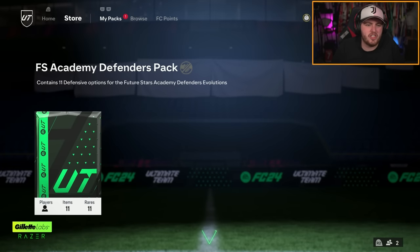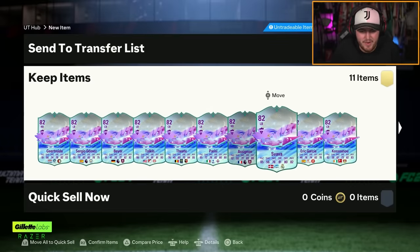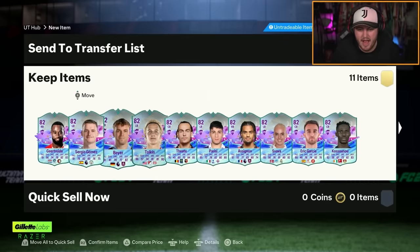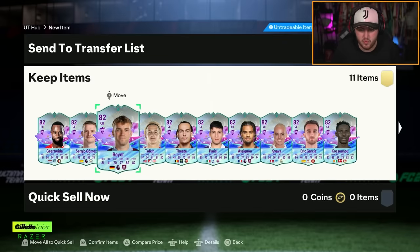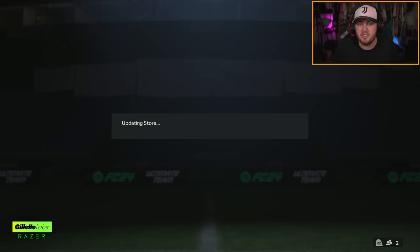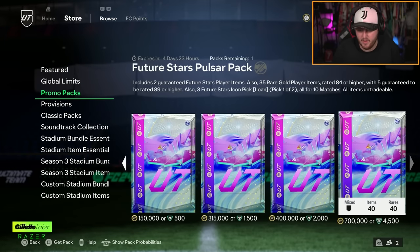We also got today the Future Stars Academy Defenders pack — I assume we're not getting midfielders then. Let me know in the comments who you guys are going to be Evo-ing out of the Future Stars Academy. I think Bayer looks really good, Kassono looks really really good, and Eric Garcia looks solid as well. These will depend on your teams and the players you've got in your club.